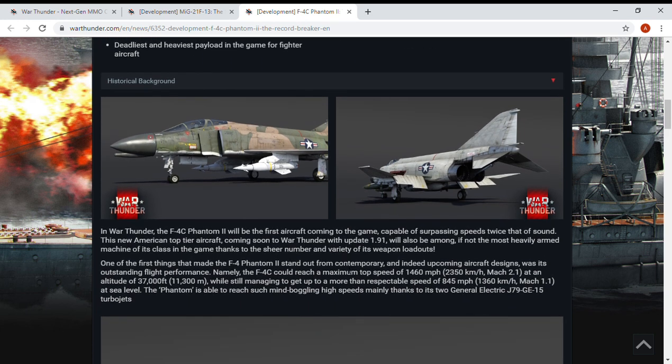In War Thunder, the F-4C Phantom II will be the first aircraft coming to the game capable of surpassing twice the speed of sound. This new American top-tier aircraft coming in update 1.91 will be among — if not the most — heavily armed machine in its class, thanks to the sheer number and variety of weapon loadouts. One of the first things that made the F-4 Phantom II stand out from contemporary aircraft was its outstanding flight performance.